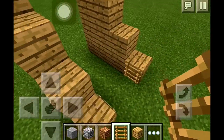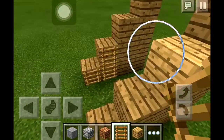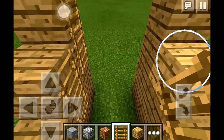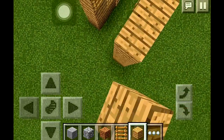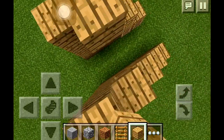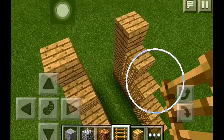If it's two blocks or more, make sure you put two ladders like that. Make it one more. Basically, you make a kind of staircase and put ladders on the sides.